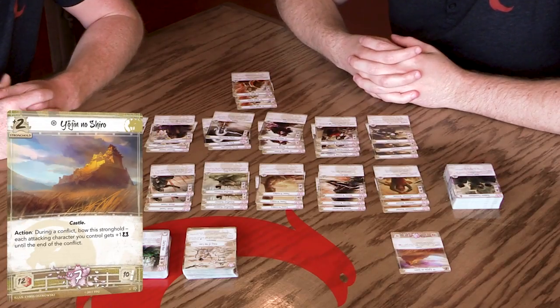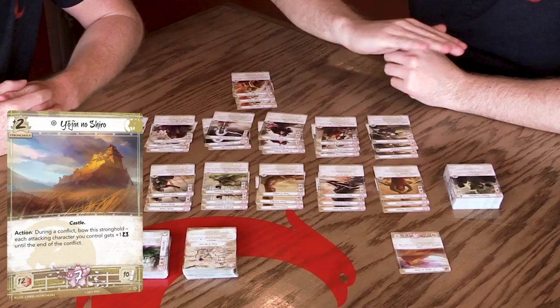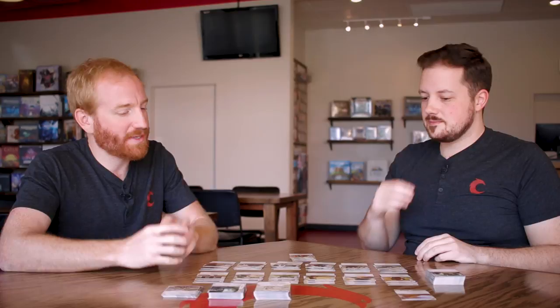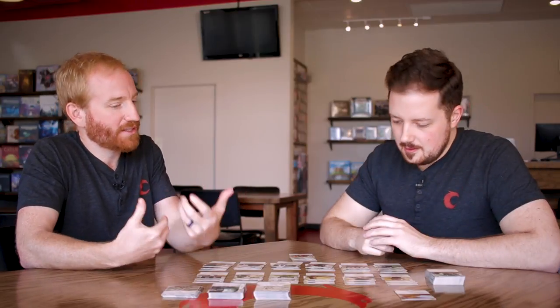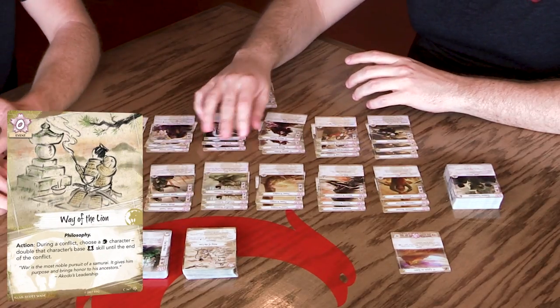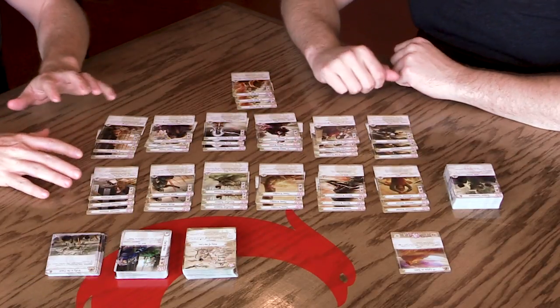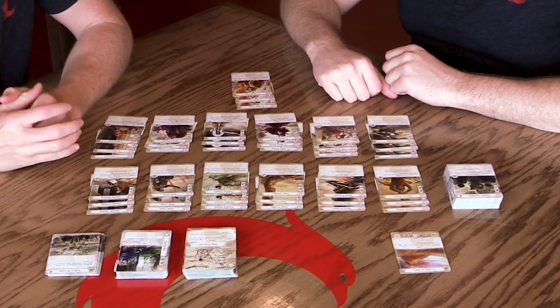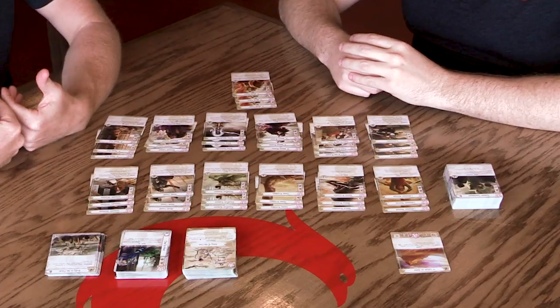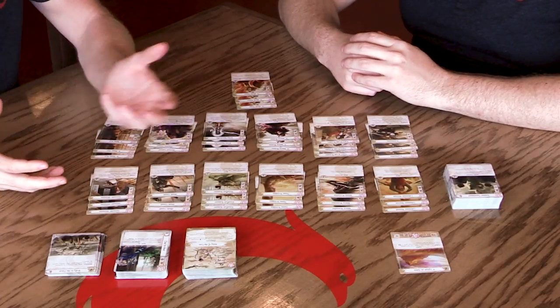For the Lion clan, their stronghold action is: during a conflict, bow their stronghold — so you get to do that once a turn — and each attacking character they control gets plus one military until the end of the conflict. That suggests Lion is going to be very military-based, and because it's giving the bonus to each character, they're probably good at playing lower-cost characters and getting more characters on the board. We immediately think about a lot of characters on the board — maybe a swarmy style deck. Reading your clan's cards and stronghold gives you a decent idea of what you'll be doing and helps you make better choices with neutral cards.